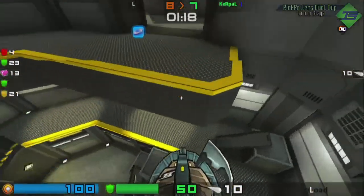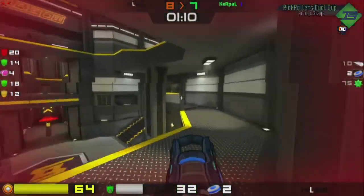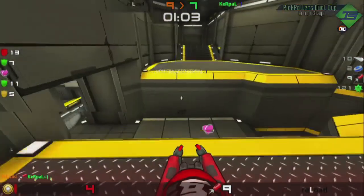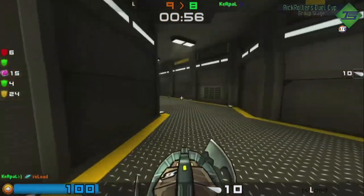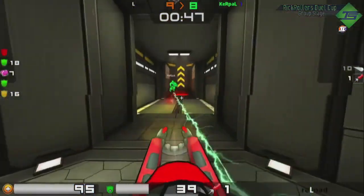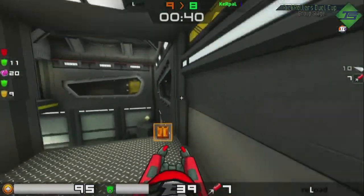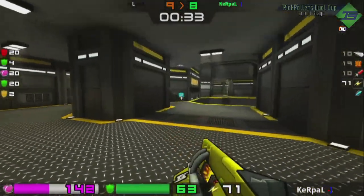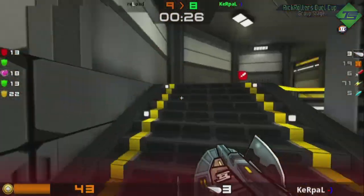Kerpal picks it up and he's going to clean up some armors here. One thing I've noticed with item timers is that situation where both guys show up 10 seconds early doesn't really happen as much anymore. Still one frag apart and Reload currently in the lead. He needs to fight over this Red Armor, but this is a fight he can leave at will — he doesn't really need to push in on this. He's doing himself a lot of damage by pushing in — he needed to go get the Red and then come back in for the Mega. As it stands it's going to be a trade, and that wasn't really necessary. He could have taken both away from Kerpal — he was just a little too eager for that damage.